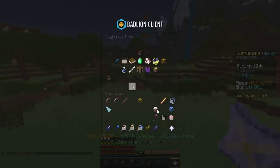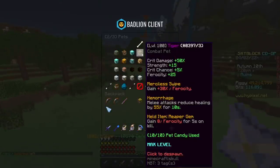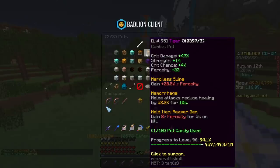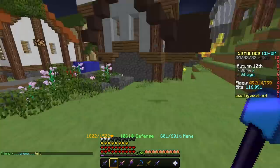Now for the pet, there's only really one right answer, and that is the tiger pet. Tiger pet gives you 25 ferocity base at level 100, and increases your ferocity by 30%.